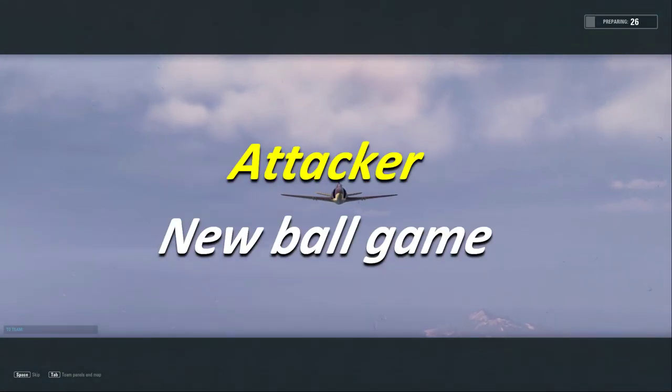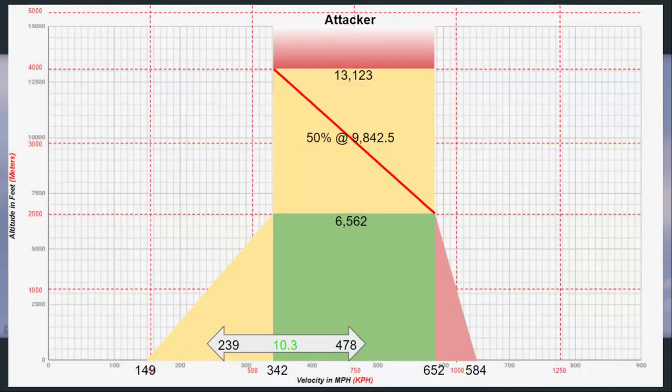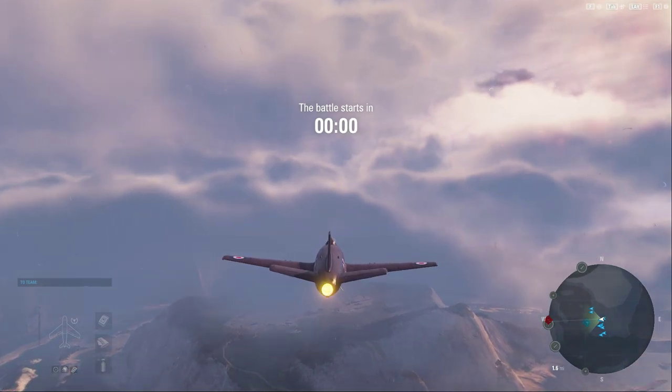Hey guys, VBat here with another V Plays, and we're taking out the Tier 9 British fighter known as the Attacker. Visually I think this thing looks kind of goofy — very straight wings, not what you would typically be expecting when it comes to a high-velocity fighter. This is going to be kind of our step out of the high-maneuverability Spitfires.